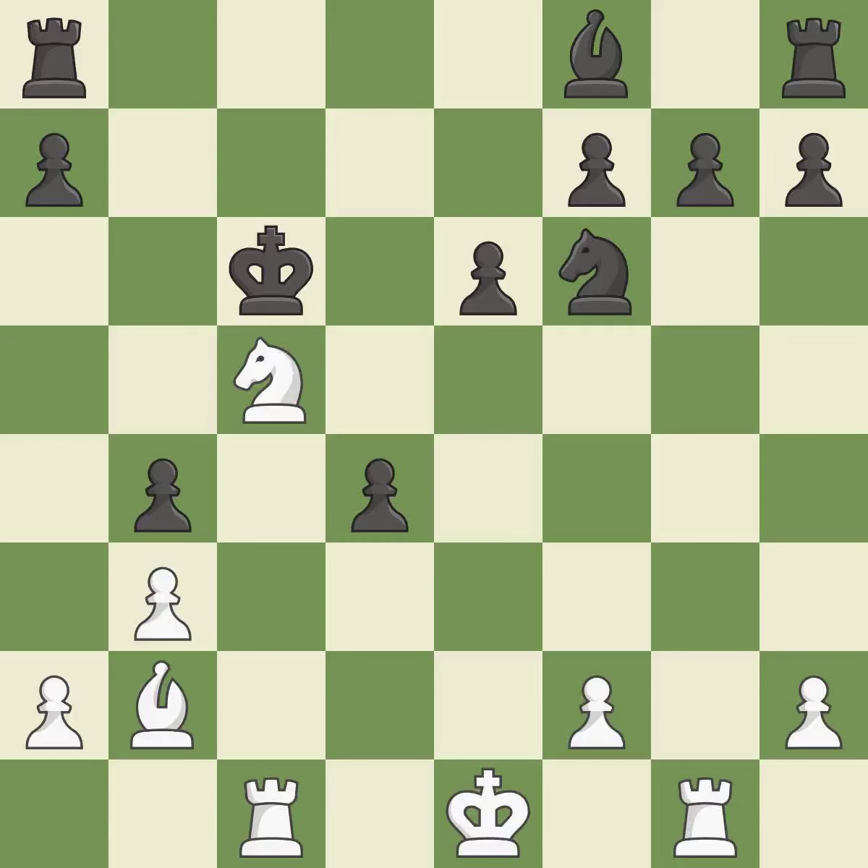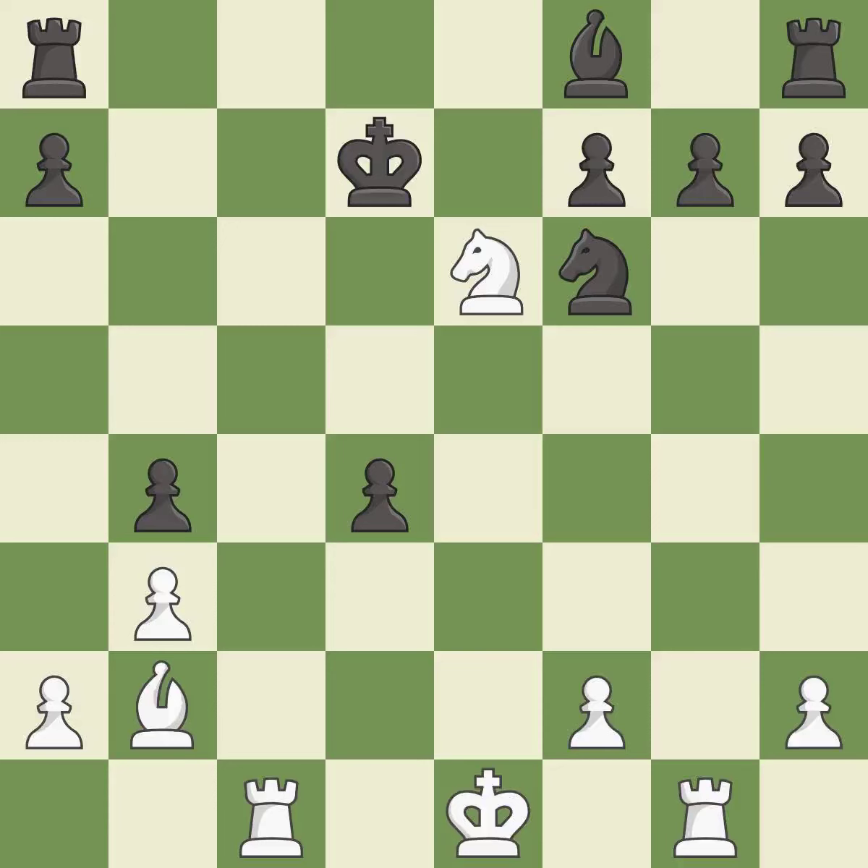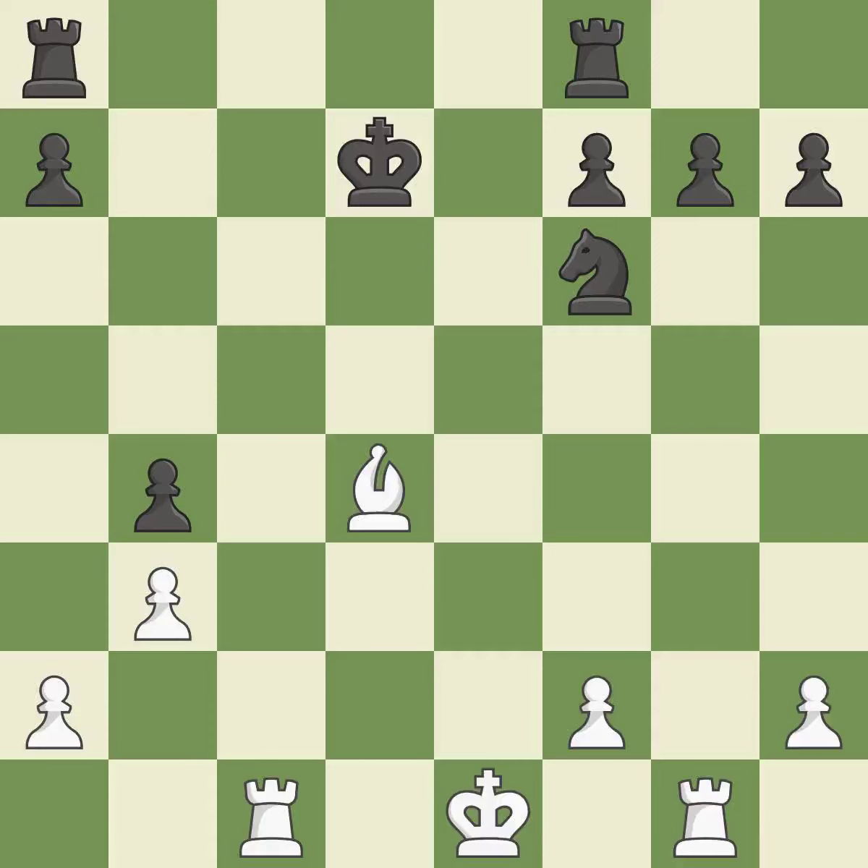This reveals a check — this is the only move that works, it is a great move. This steps away from the checking rook. This is a fair move. Takes back — very precise. This loses a pawn — it is a mistake.